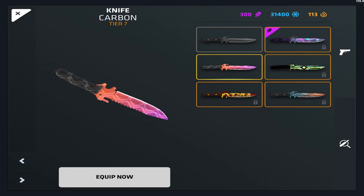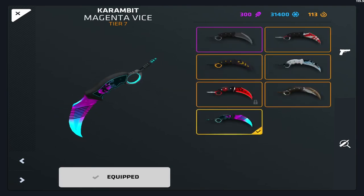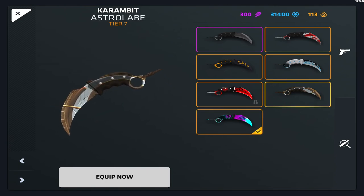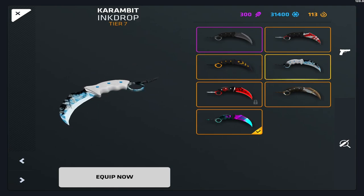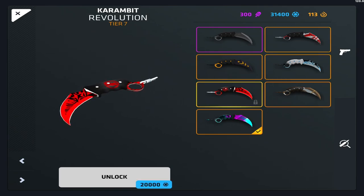Now we're into the knives — this is the part everybody wanted. Carbon is by far one of my favorite knives and I think it's the first Tier 7 I ever got. Magnet Device is so good. Astro Blade I got in CLL summer cases — I love it. Elite I got from one case — one Operation War Paint case — and I got it, which made for an awesome video a long time ago.